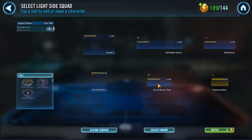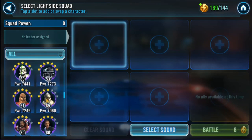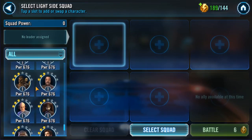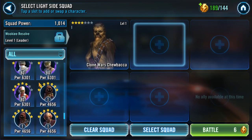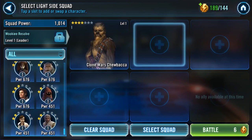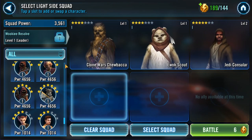It's important to have high-level allies, because if you have allies that are super powerful relative to the battle you're doing, they'll be able to destroy the opponents and make it easy. You can also deselect the ally. Since this is the first one, I want to use level one characters, because that's what you're going to be using. You're likely going to be using characters they give you — Clone Wars Chewbacca, Ewok Scout, and a Consular. These are the characters you'll usually start off with.